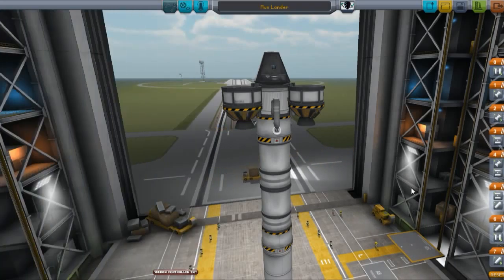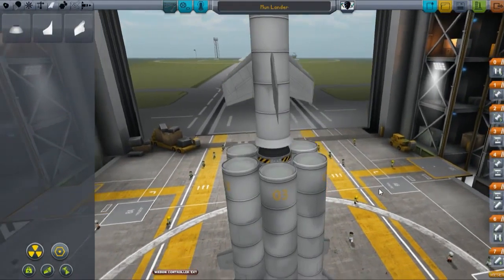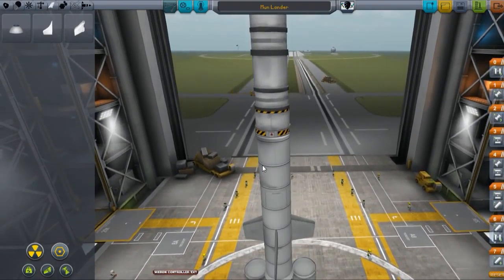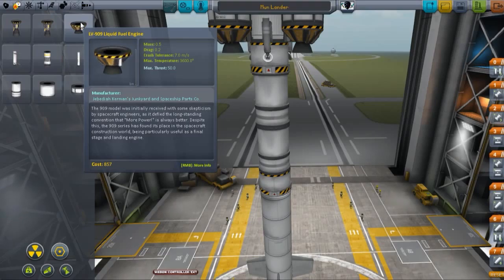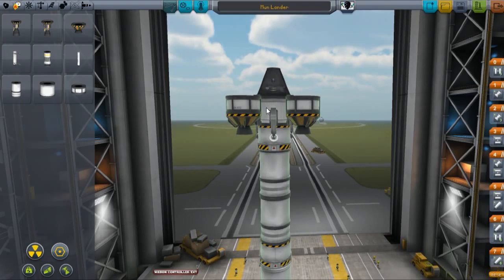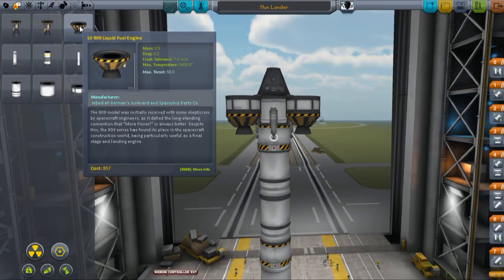Here's our rocket as it stands. The first stage is six long solid-state engines. The second stage is one long solid-state. The third stage is yet another long solid-state. The fourth stage is two liquid-fueled jets with small engines — we're using LV-909 liquid fuel engines. Behind that, the last couple of stages are one center stage with one LV-909, surrounded by three small tanks — FLT-100 — with LV-909s.